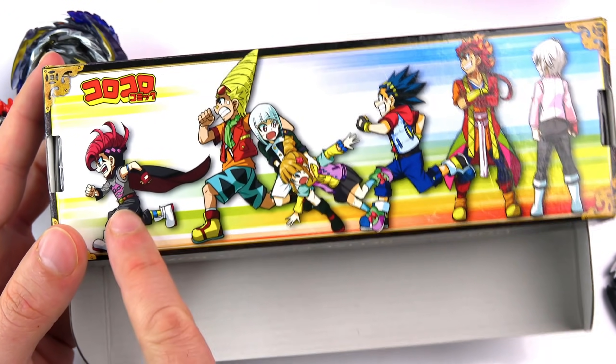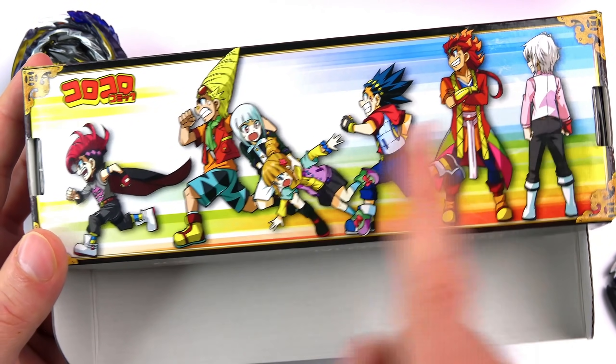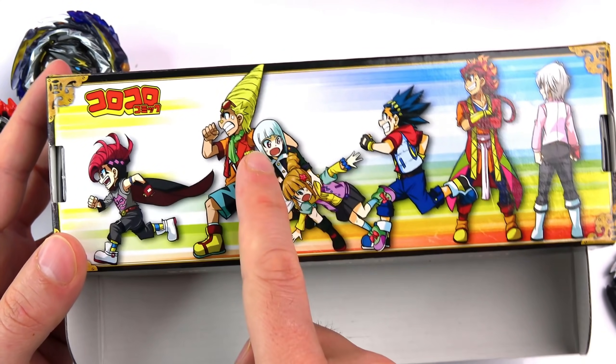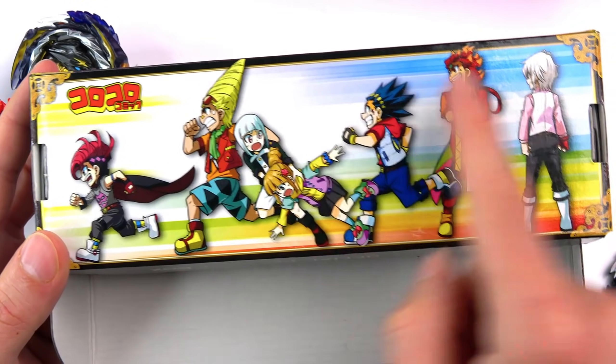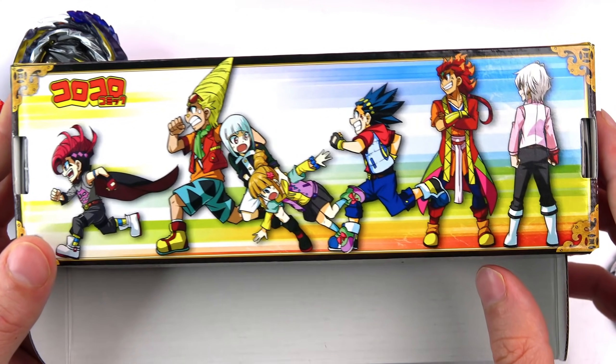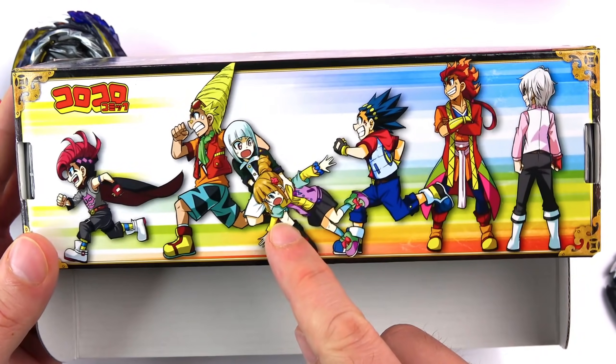In the comments below, name every character — character 1, 2, 3, 4, 5, 6, 7. Let's see if you guys can actually do it. Put number 1 and then the name, number 2, number 3, number 4, number 5 — put a name next to the numbers. See if you guys can name everybody right there. I think the only one I don't know the name of is probably number 4.